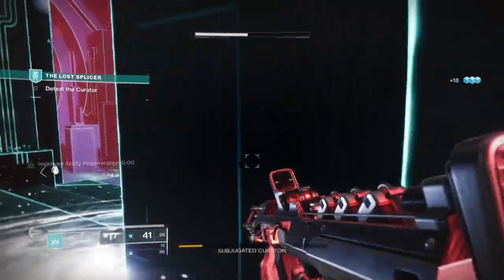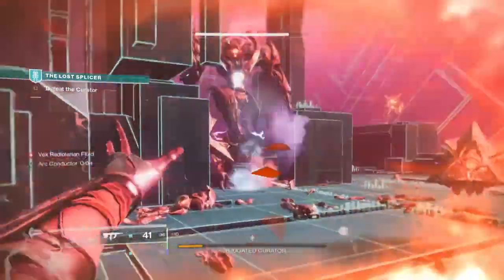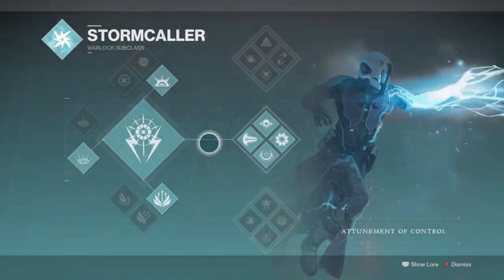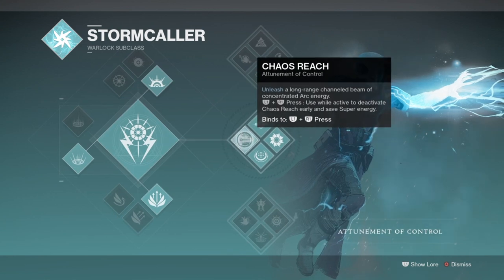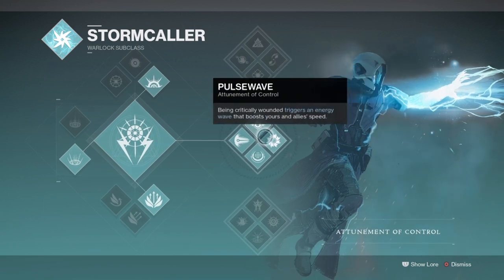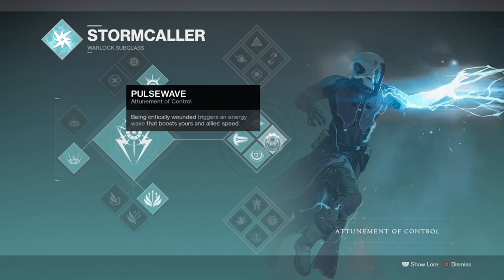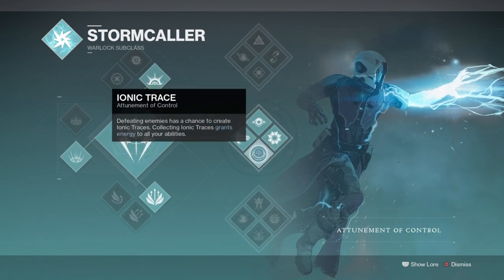Before we head in, if you enjoyed the video I'd really appreciate a like and a sub. The subclass I've chosen is the Attunement of Chaos so we make full use of Ionic Trace and its quick-access super, Chaos Reach. The idea I had in mind for the build is to quickly build up our super so we can get the Battle Harmony armor perk — absorbed from kills — to activate and then gain a constant damage boost that will further aid in taking down much tougher enemies.